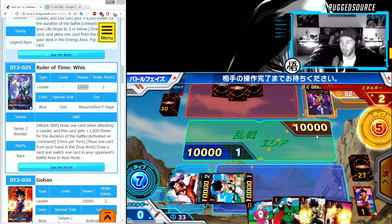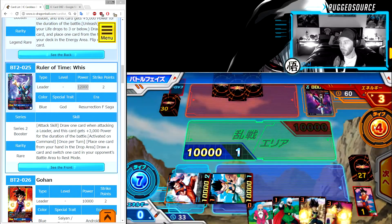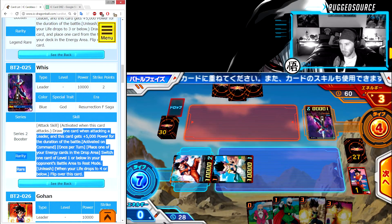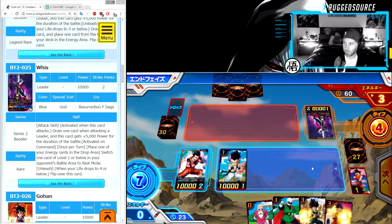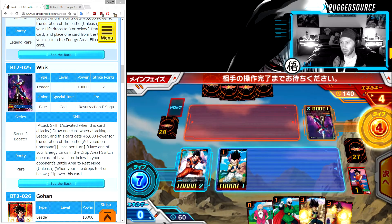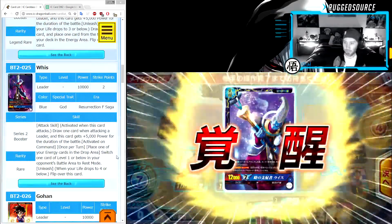Now he's thinking if he should block it or not. In my opinion a good player would have taken that damage and dropped a four-cost bomb. The Whis has four life so he can flip over his Whis next turn. That was actually probably a bad move on my part because I wasn't thinking — I'm trying to explain the game. Remember your Gohan: when your Gohan's flipped he gets plus one strike if your opponent's life is four or more. For some strange reason I thought he had three life but he had three energy. He flips over Whis.